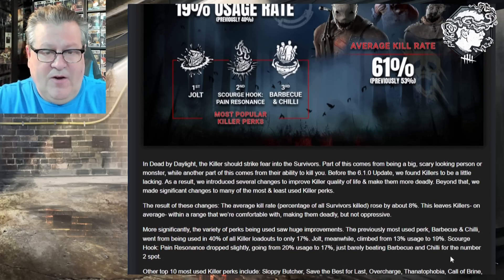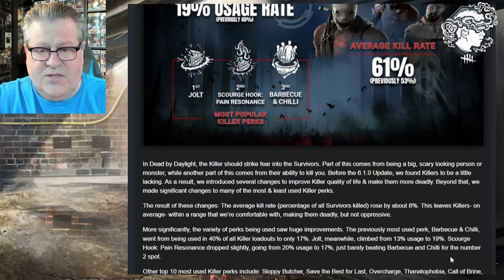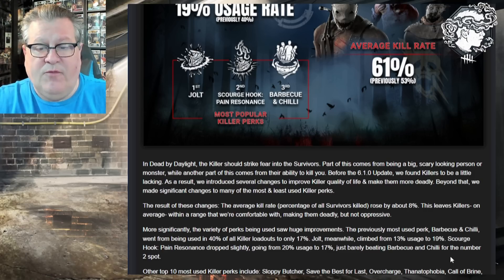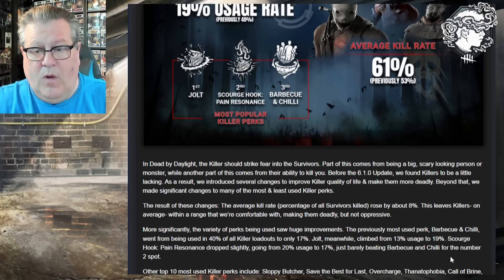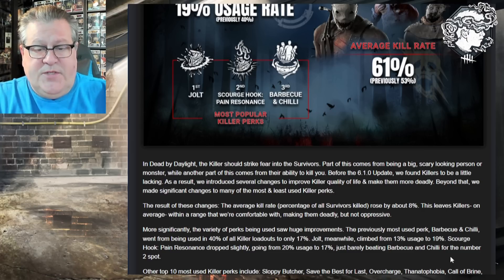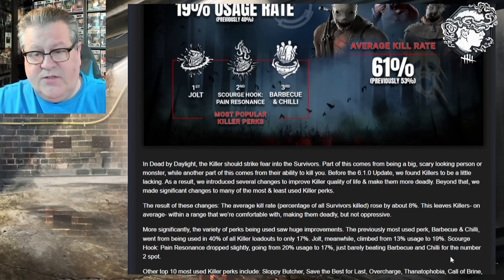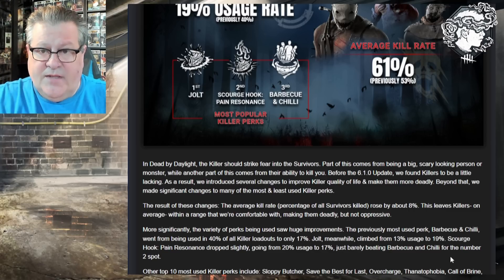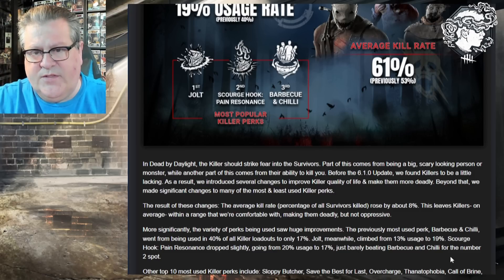The post explains: 'In Dead by Daylight the killer should strike fear into the survivors, and part of this comes from being a big scary-looking person or monster, while another part comes from their ability to kill you. Before the 6.1 update we found killers to be a little lacking, and as a result we introduced several changes to improve killer quality of life and make them more deadly. The average kill rate rose by about 8%, so 61% means killers are killing six out of every ten survivors.'